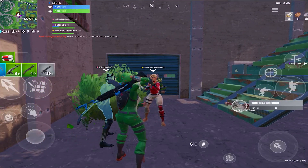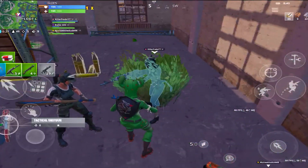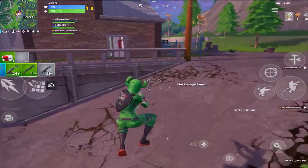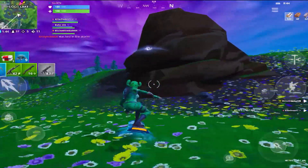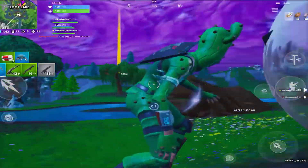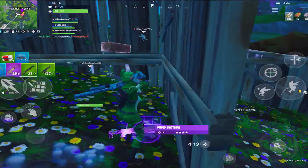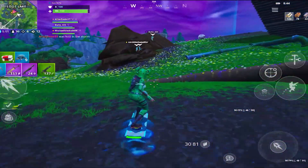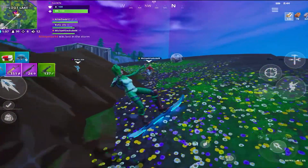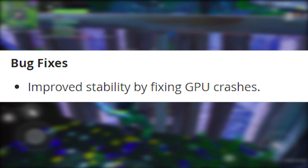The first thing we have to talk about in today's video is updates. This week we got a pretty decent update compared to recent ones — we didn't have any mobile updates last week, so I'm super happy to see some new stuff. First off, HUD elements such as the menu button will no longer be dragged off the entire screen in the HUD layout tool. They also improved stability by fixing GPU crashes.